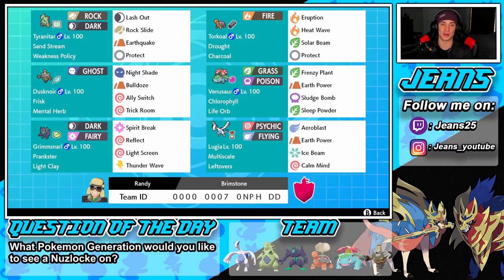Venusaur has the Chlorophyll ability with Life Orb — Frenzy Plant, Earth Power, Sludge Bomb, and Sleep Powder, a great special attacker that pairs well with Torkoal in sun. Grimmsnarl in the bottom left with Prankster and Light Clay runs Spirit Break, Reflect, Light Screen, and Thunder Wave to paralyze and slow opponents. Our restricted mon is Lugia with Multi-Scale and Leftovers, running Aeroblast, Calm Mind, Ice Beam, and Earth Power. Rental code is on screen — let's get after it!